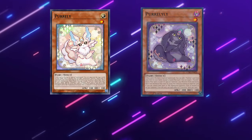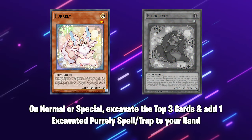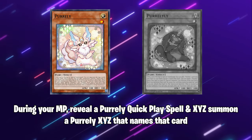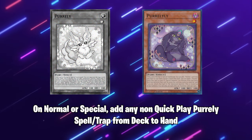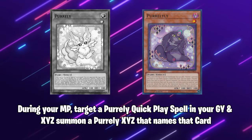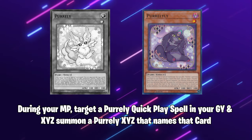Let's quickly talk about the Purely cards and what they do. Starting with the main deck monsters Purely and Pure Lily. Purely on Summon allows you to excavate the top 3 cards of your deck and add 1 excavated Purely spell or trap to your hand. During your main phase, you can reveal a Purely Quick Play spell from your hand and special summon an Xyz monster that names that revealed Quick Play, and attach the Quick Play and the Purely to it as material. Pure Lily on Summon allows you to add any non-Quick Play Purely spell or trap from deck to hand. During your main phase, you can target a Purely Quick Play in your graveyard and summon one Xyz that names the revealed Quick Play, and attach the Quick Play and the Pure Lily to it as material.